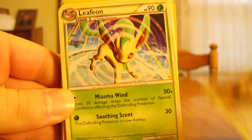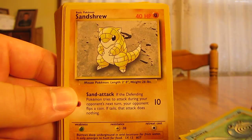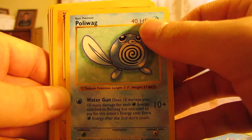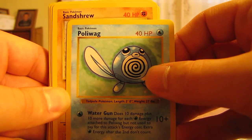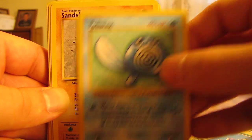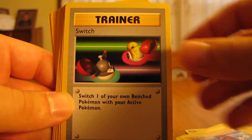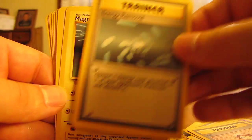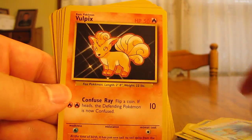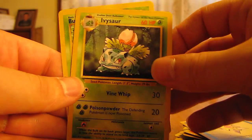We have Raticate, Leafeon, Skarmory, Pikachu, Nidoran, Poliwag — and as you can tell, this is a Shadowless Base Set, if you can tell by looking at the letters. Now this is a Non-Shadowless; that's the more common Base Set cards on top. See the difference in the numbering? One's thicker than the other. Rattata, Ponyta, Voltorb, Diglett, Switch, Metapod, Caterpie, Gastly, Drowzee, Pidgey, Koffing, Bill, Energy Removal, Magnemite, Dodrio, Vulpix, Weedle, Onix, Starmie, Staryu, Ivysaur, and Bulbasaur.